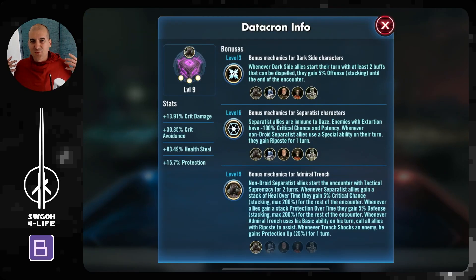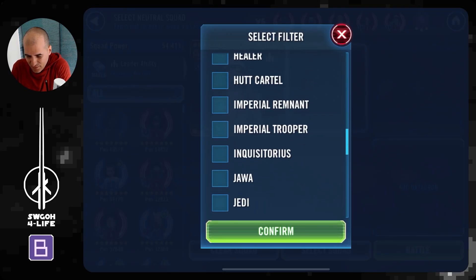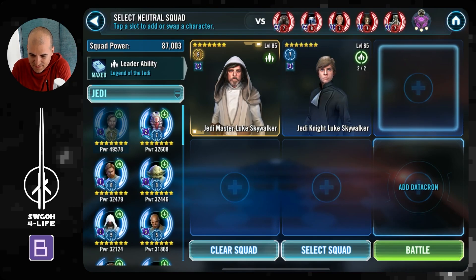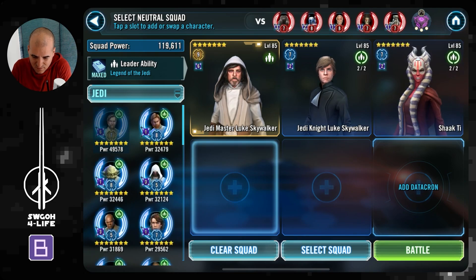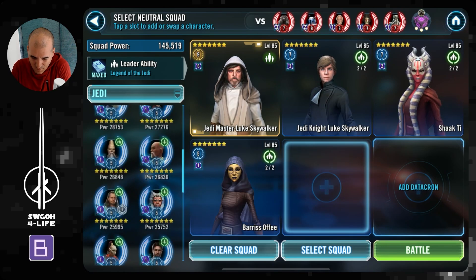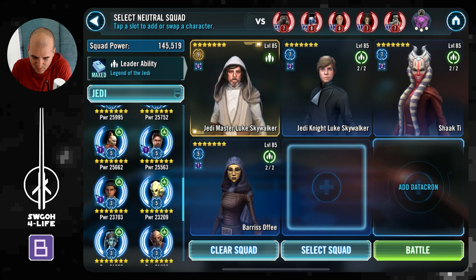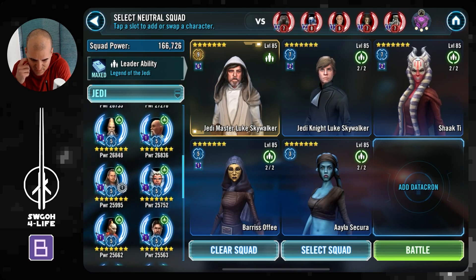Bad Batch could be the obvious choice here, but because of the level 6 datacron effect, Separatists are immune to Daze. There's a whole lot of text on level 9 for Trench. I generally have no idea what Trench does. Maybe it's overkill, but should I just do Jedi here and call it a day? I almost feel like bringing Shock — maybe Barriss for the heal, maybe Alia for the stuns.